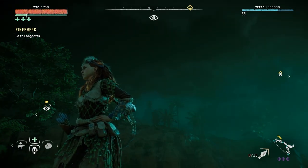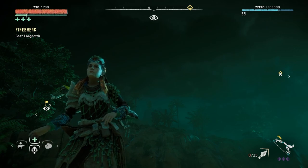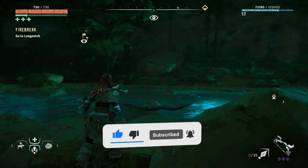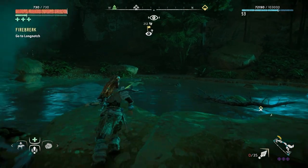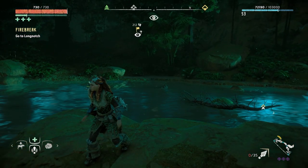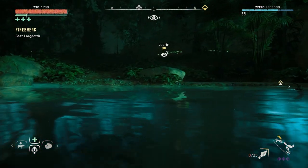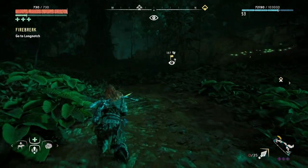Hello my friends, welcome to part 72 of my Horizon Zero Dawn full blind playthrough on the PlayStation 5. We're playing on ultra hard, and I've been in the Frozen Wilds for a while now — episode after episode, hard fight after hard fight, specifically fighting demonic frost claws. They are a nightmare, but it's been a lot of fun. I actually really enjoy fighting them.